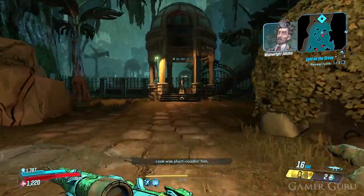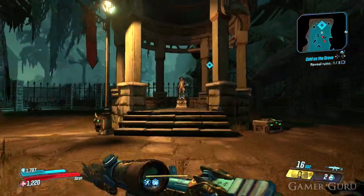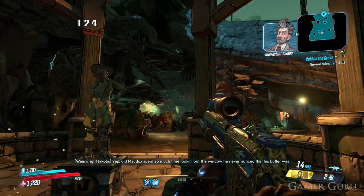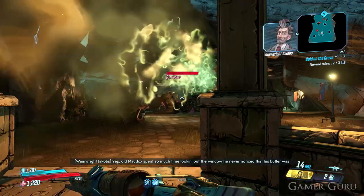Once we get to the second statue over here on the west side of the map, we need to walk around behind him and shoot him in the back. This will unlock the pathway on the opposite side of the first statue, to the east side of the map.